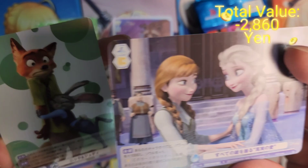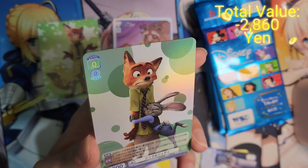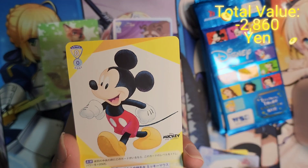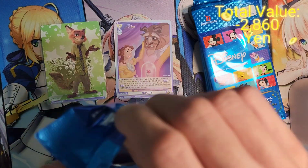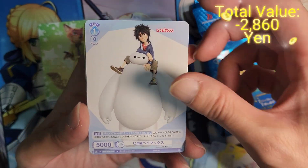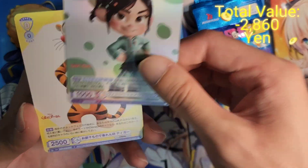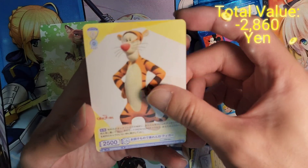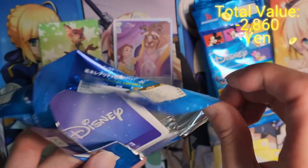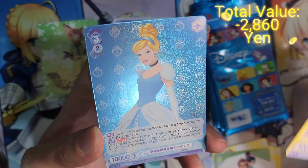Okay, we also have a foil card as well — Frozen, a foil card from Zootopia, Lilo and Stitch, Mickey, even Baymax, Winnie the Pooh, Wreck-It Ralph — wow, good mix here! Another foil Tigger from Winnie the Pooh. Lowkey I kind of wish I'd gotten more boxes now that I've seen how the cards look, but okay — there are too many sets and too little money.